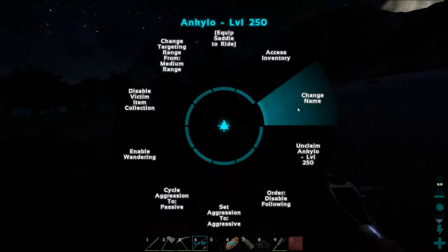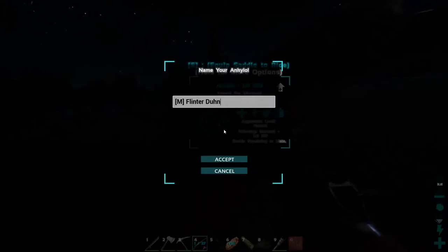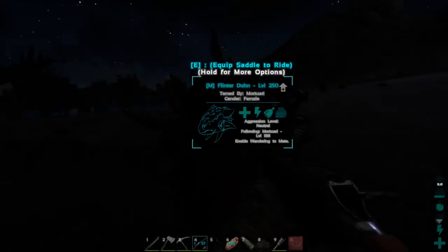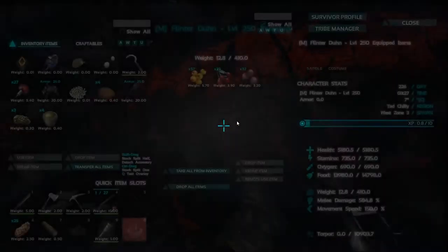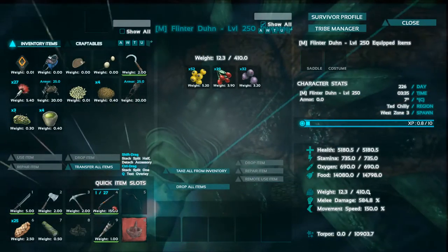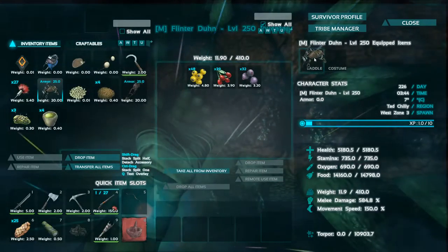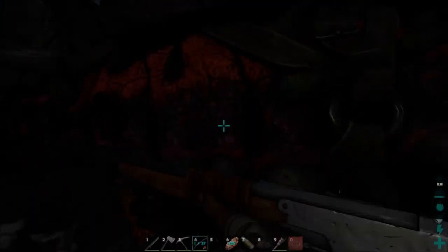I'm back and as you can see the Ankylo tamed out — it's time to give it a name. I will call it Flinterdun, which in Flemish translates to English as something like 'very thin' — but since it will be collecting flint, it might be a fitting name. Let's accept that. Let's have a look at the stats: 5,000 health — not that bad; 500 melee damage — well it's okay; 410 weight — we can raise that a bit. Since I have a saddle already I will put it on. 150 movement speed should be pretty much okay.